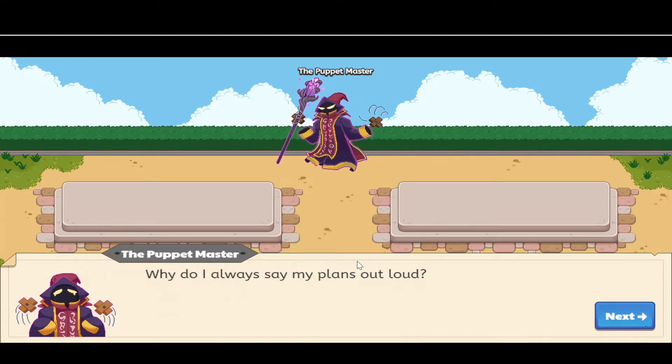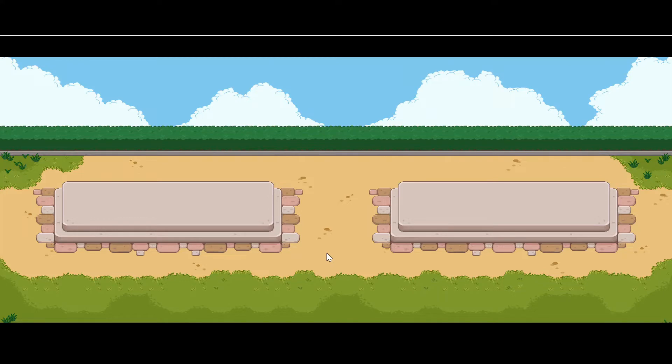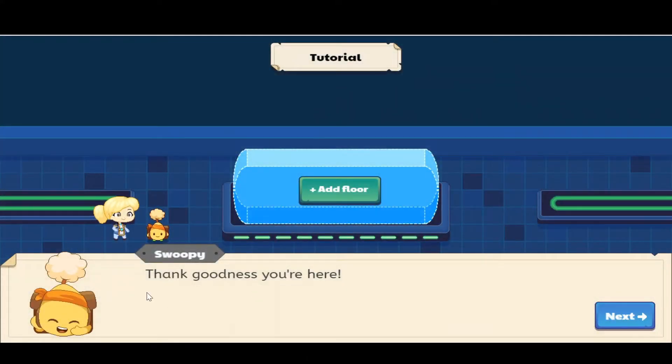The puppet master says, 'Why do I always have to say my plans out loud?' Then we click next. Swoopy is going to say, 'Thank goodness you're here!'